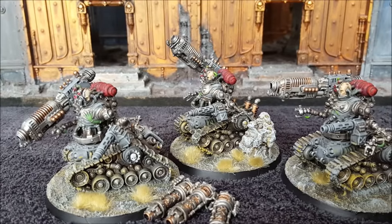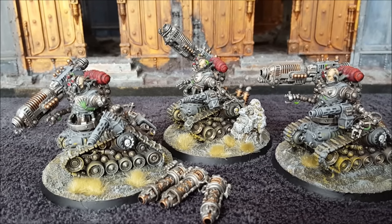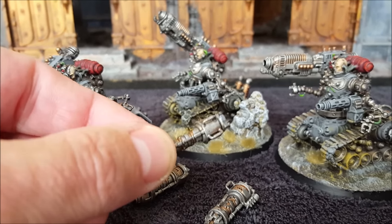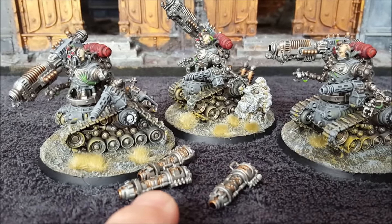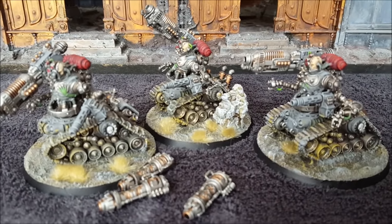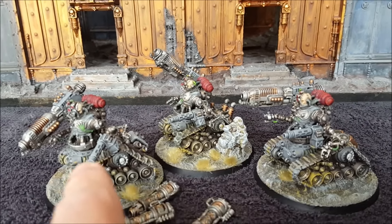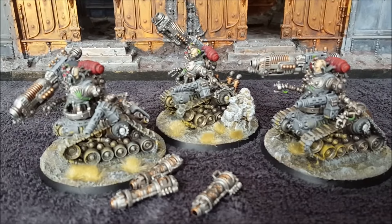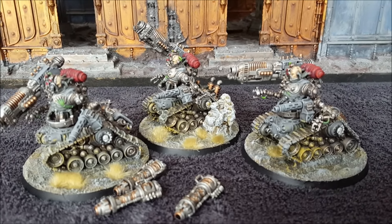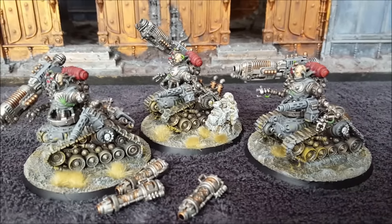They come with grav cannons or the heavy plasma — these plasma culverns are essentially two-shot plasma cannons at 24 inch range. That's six plasma cannon shots, Strength 7 AP2 at 24 inch range — they get hot, so that's six get hot shots. Or you can swap them out for heavy grav cannons free of charge. The heavy grav cannons are grav, 30 inch range, six shots. They also have phosphoblasters: Strength 5 AP4, rapid fire, 24 inch range, with the Lumogen special rule — if you shoot these first, that's six shots at 12 inch range or three shots at 24 inch range. If you score a wound, the target unit has a minus one cover save and any friendly units that charge it get to re-roll their charge range. So typically you fire the phosphoblasters first and then the big guns second.